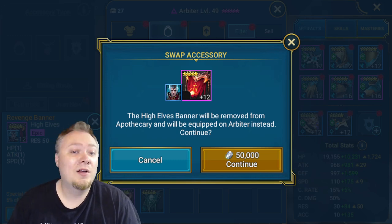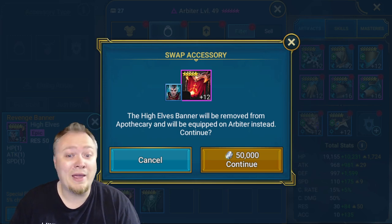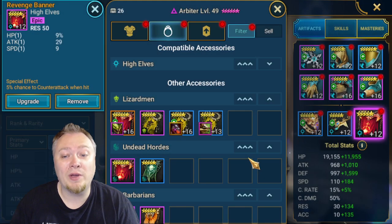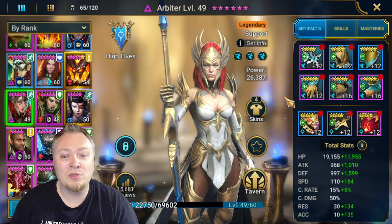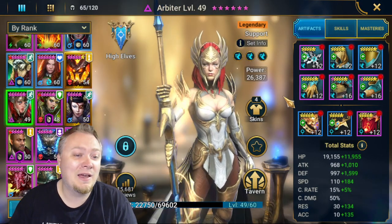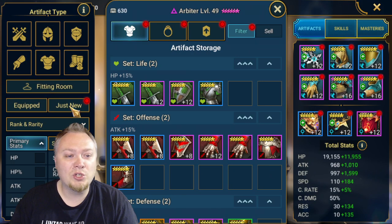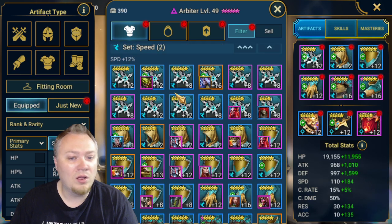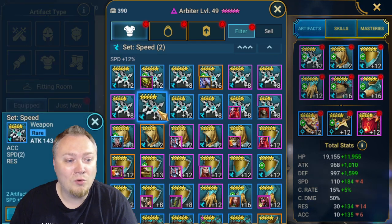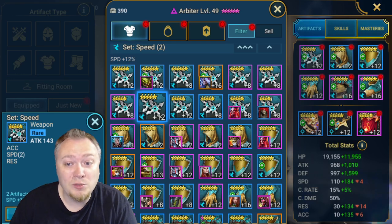We're going to suffer through whatever's going on with my computer or my raid account - something is going on. If you know what that something is, let me know. Now, whenever you're going to go gear your Arbiter, you are not going to care about the rank or rarity. You're going to go speed and equipped, and you are going to look through all of your speed pieces to find the ones with the most speed. Whatever speed that is, that's what you're going to put on there - just whatever the fastest gear is.